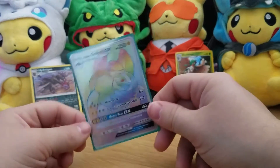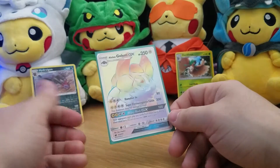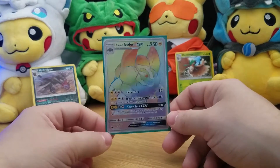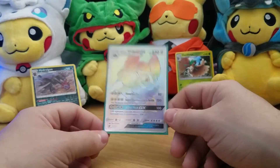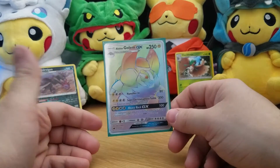So we pulled a Hyper Rare Alolan Golem and a reverse Hydragon, so I hope your pulls are good because this is a pretty sick one — even if it's not the best hyper rare out there. Best of luck to you.